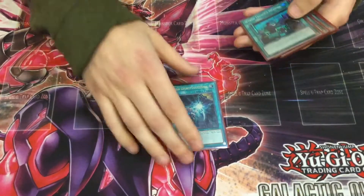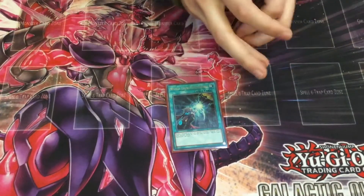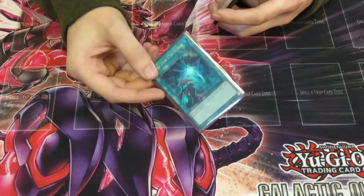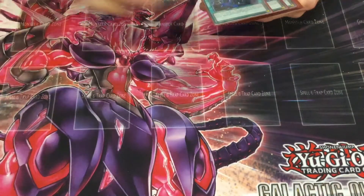One World Legacy Succession — all the World Legacy cards are searchable by the Link 2. Once Reborn because at least it's searchable, slightly better.